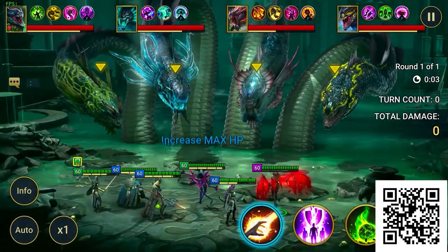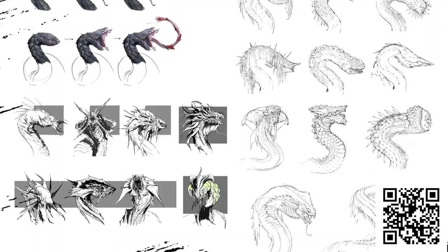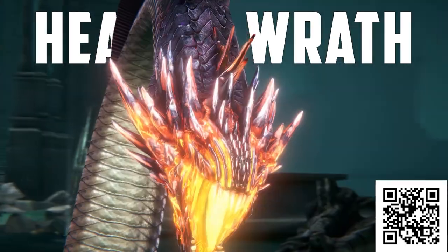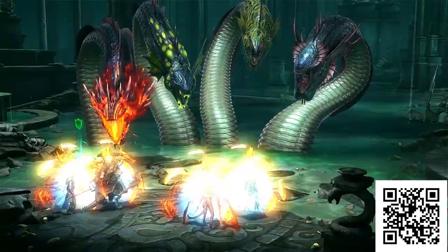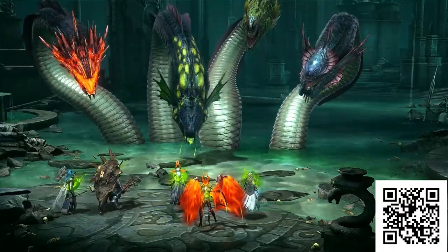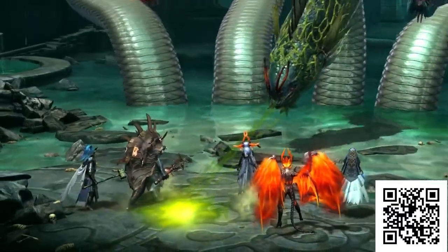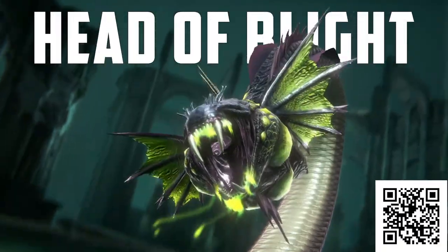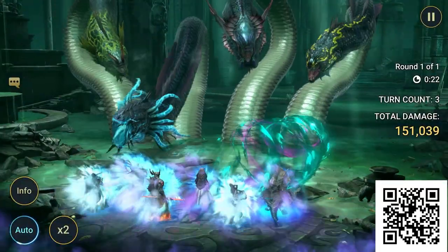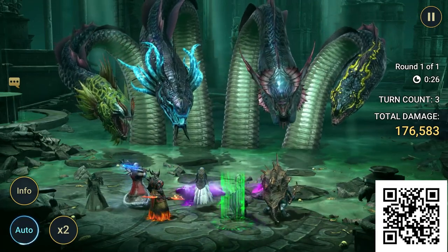The Hydra, a fresh addition to clan battles, emerges with 4 heads, each holding distinct abilities and the ability to respawn 2 more heads after defeat. For instance, the Head of Wrath weakens and taunts your team, gaining a powerful Vengeance buff after being hit 15 times, tripling its attack power. Beware of this dangerous power boost. The Head of Blight poisons your team, shields the other Hydra heads, and deploys a poison cloud, reducing accuracy of your attacks. Expect weaker attacks and potential debuff misses jeopardizing the fight.